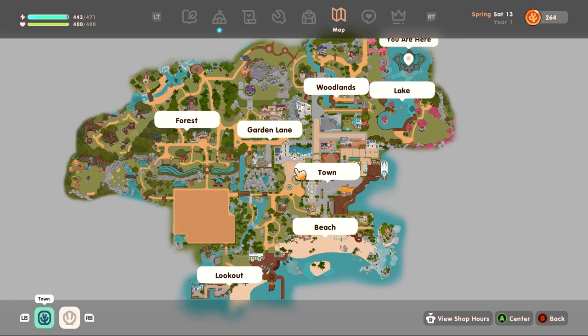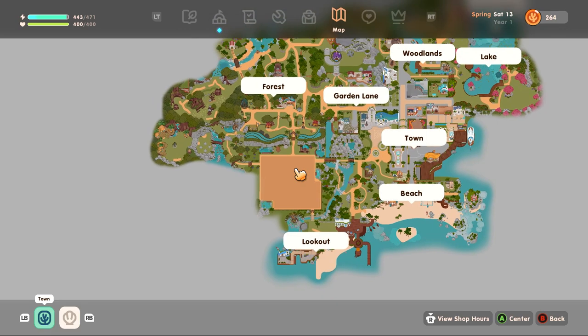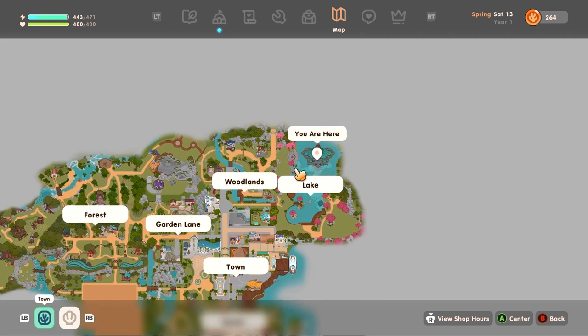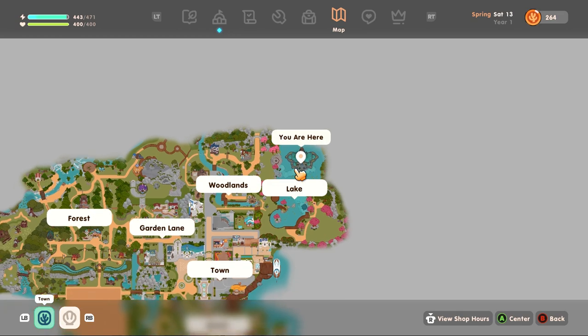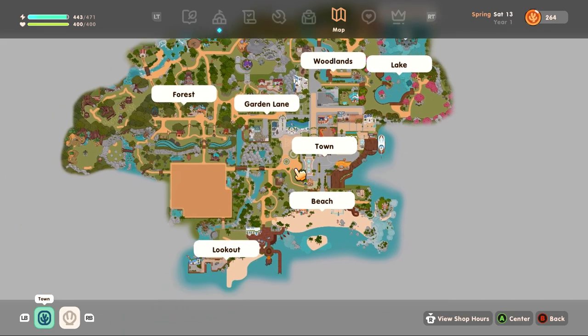So when you first start playing this game, you might not know where it is. Right here is your farm, this big brown square on the map. And then if you go straight up to the northeast, at the very top northeast, this is the Goddess Altar. It's in the lake. This is the only big lake on Coral Island and that's where the Goddess is.